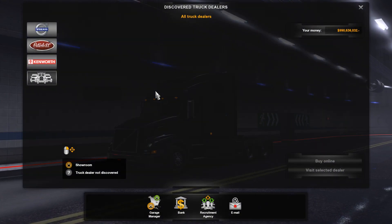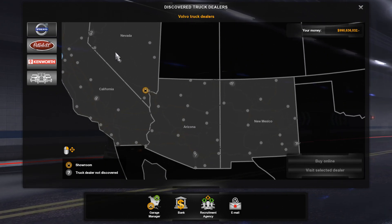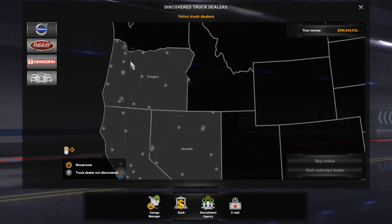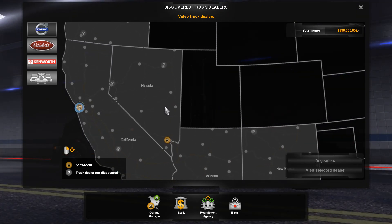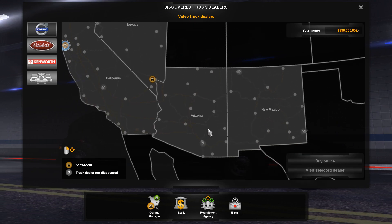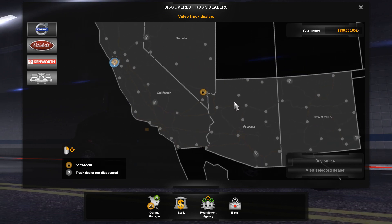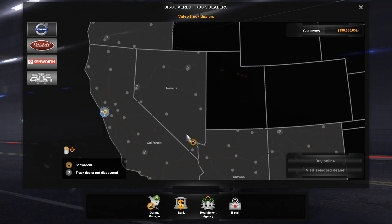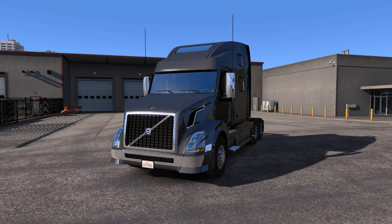To get the Volvo truck, you have to visit a Volvo dealer. There's one in San Francisco, one up in Medford Oregon, Eugene and Portland Oregon, one in Reno, Elko, Las Vegas, Bakersfield, Tucson, Farmington, and Hobbs New Mexico. I just have San Francisco and Las Vegas discovered, so we're starting in San Francisco since we can take special transports from here.